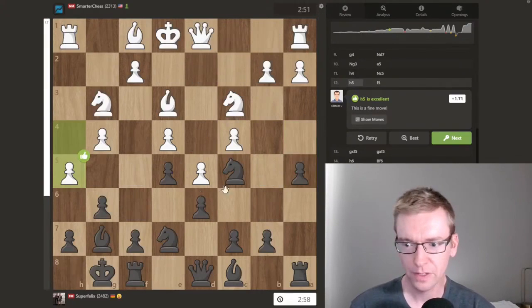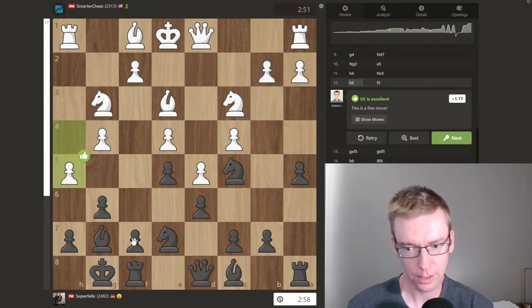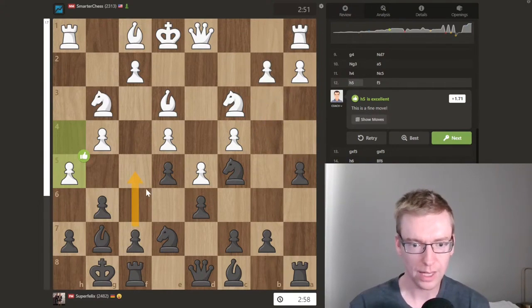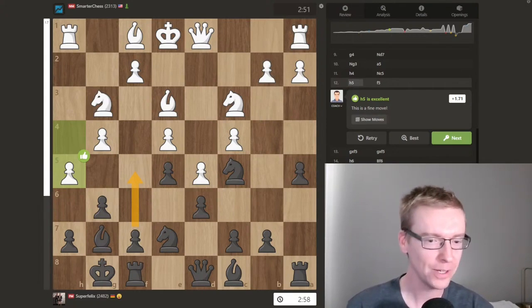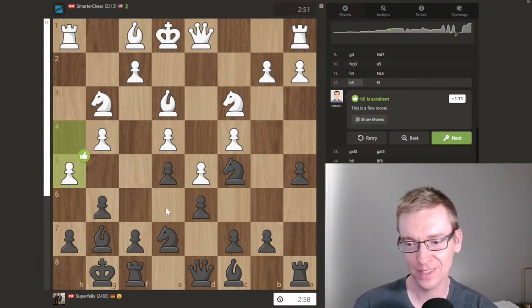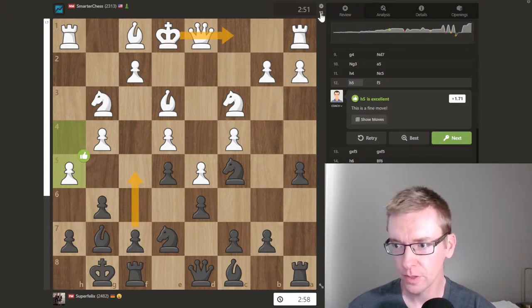If you look at this from Black's point of view, it's very cramped. What is Black's plan here — are they going to play B6 and just wait? Are they going to play A4, A3? I can always push past B3 or B4. F5 is the one plan Black really wants, but it blows open their kingside position and this king can tuck away. Let's flip it back.